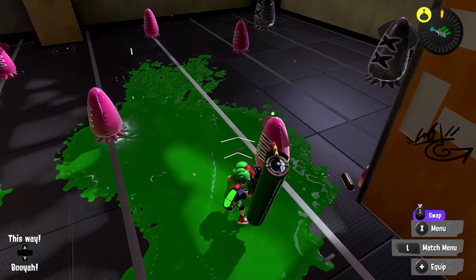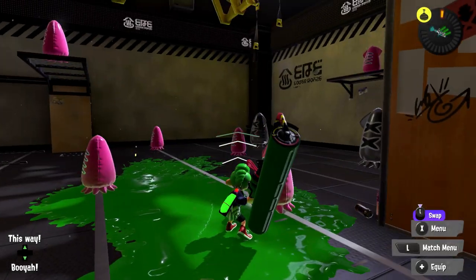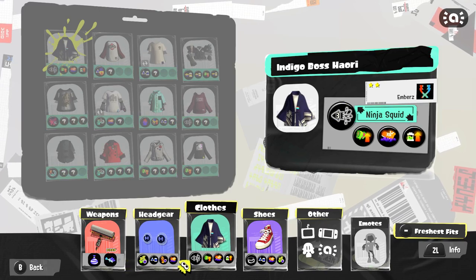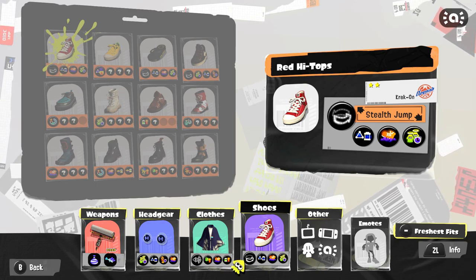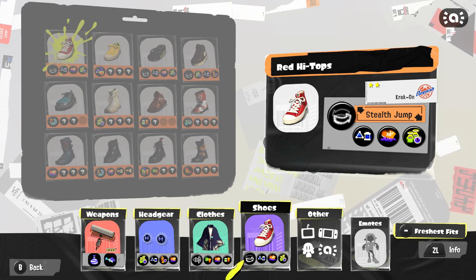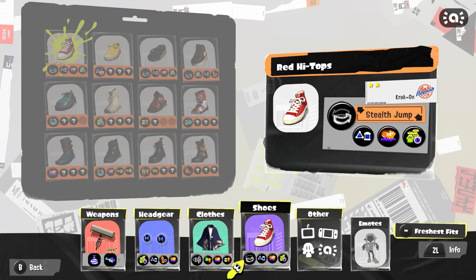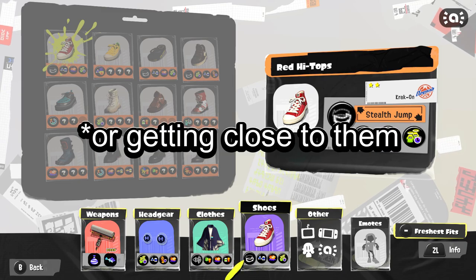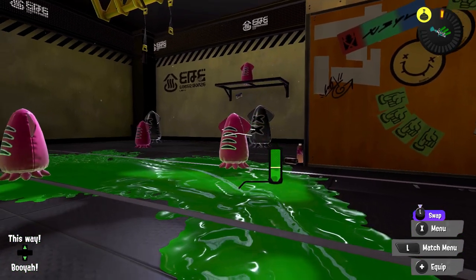For abilities, the two I really like are Ninja Squid and Stealth Jump because they keep you hidden. The way I play this weapon — and the way I think people should play it — is as a very aggressive killing machine that also favors being sneaky, waiting for enemies to get really close, and then snapping out of the ground.